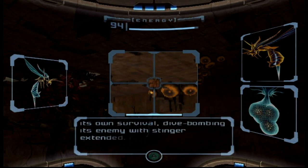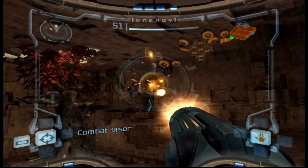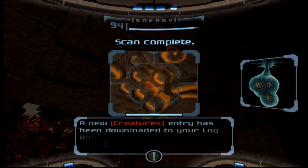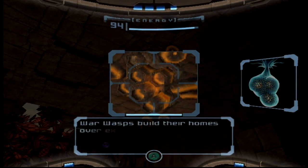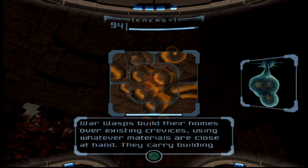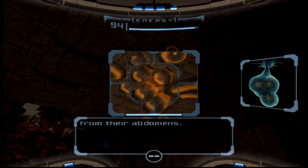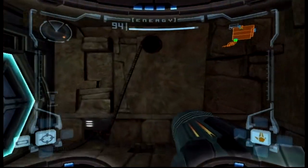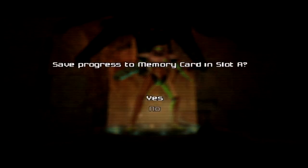I wonder if Samus is just skimming the encyclopedia whenever she scans these things — like somebody else took the notes. Otherwise, how on earth does she know the stinger shears metal? Maybe it checks Google or something. Scan the hives too — they're their own separate entries.